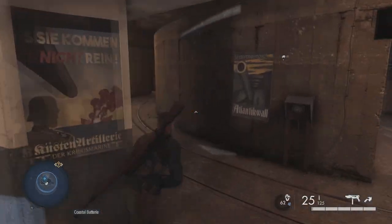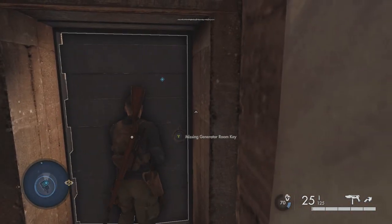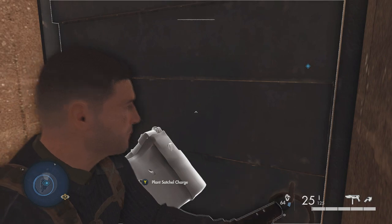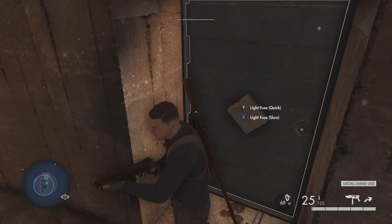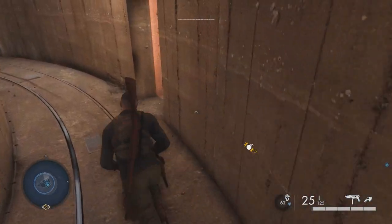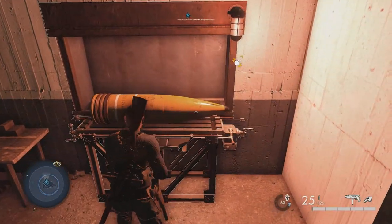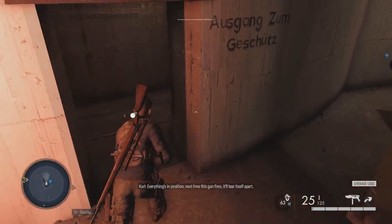Come in here, make a left, and here's a door where you can plant that satchel charge. I put it on a slow fuse to give me time to go use the other option. Come over here, arm a grenade on that shell, and then run to get out of there.